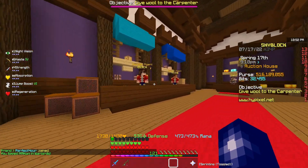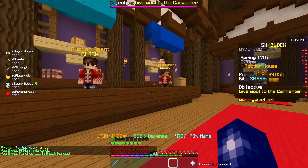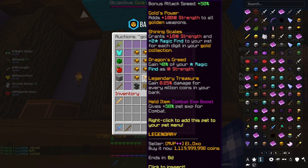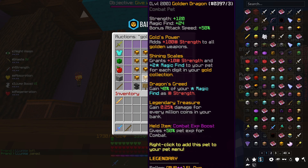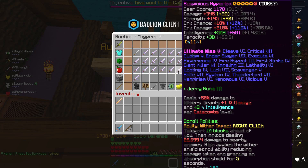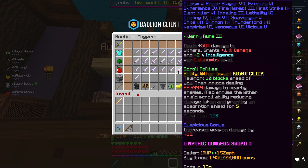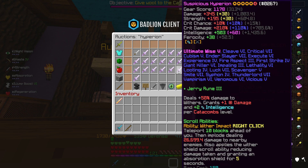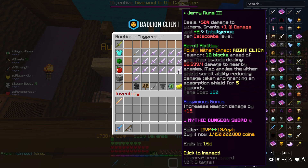First of all, we need to build our meta setup and see how many coins it will actually cost. We're going to start off with a level 200 Golden Dragon, which is going to set us back around about 1.1 billion coins. Next up, we're going to go for this Hyperion. You could get better, but at the moment it's probably the best of what's listed on the AH. So we're going for this Hyperion at 1.45 billion.